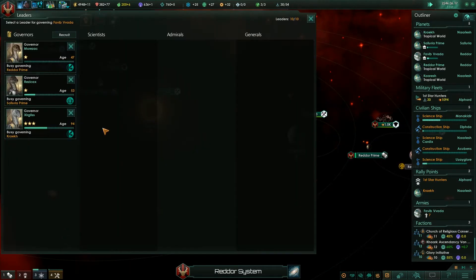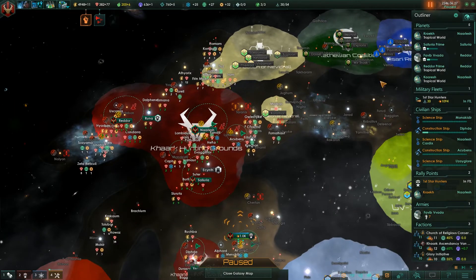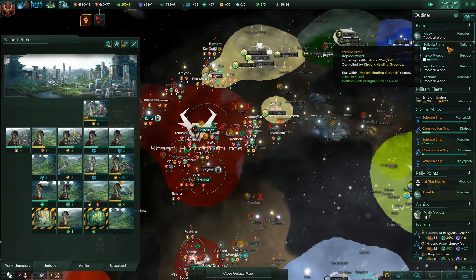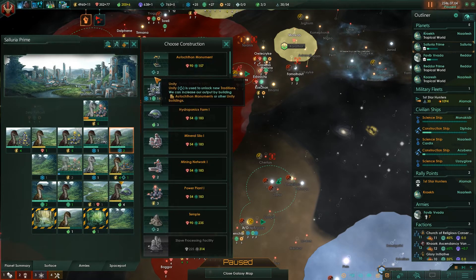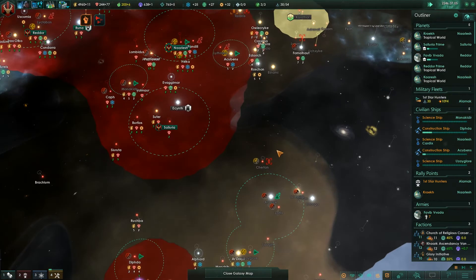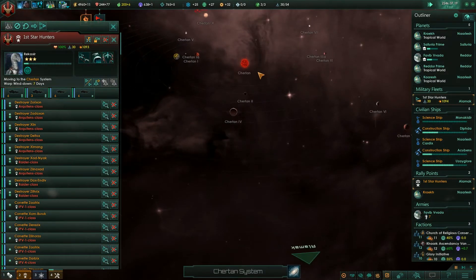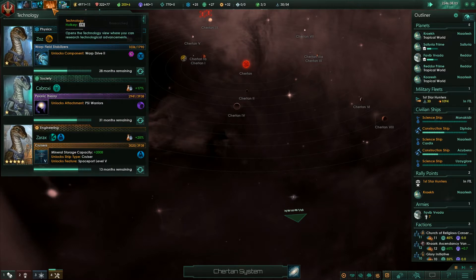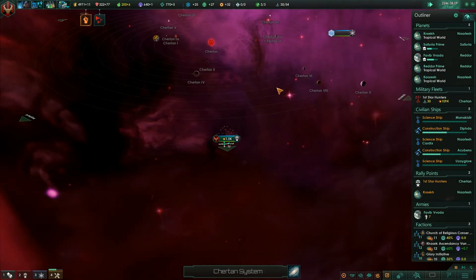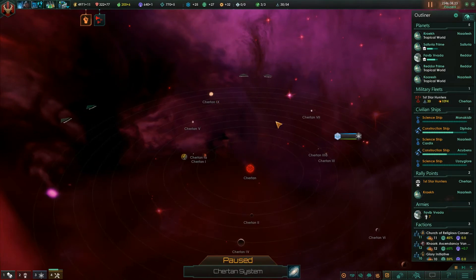I could put someone in charge of this planet but we don't have enough leaders. Let's build a power plant here. I'll pause while I queue up some construction. About thirteen months left on the project. Somebody blew up that station.